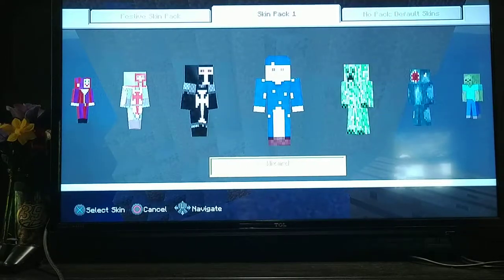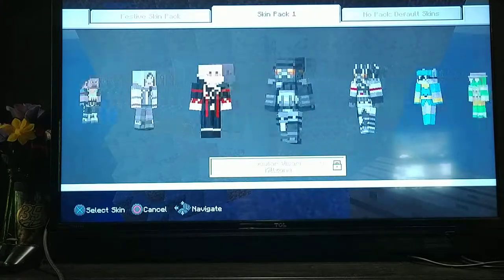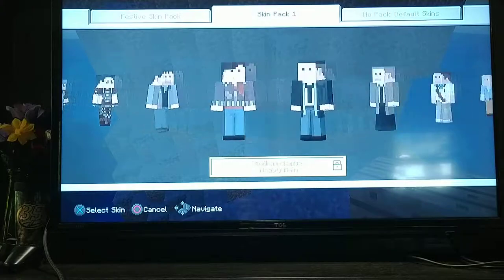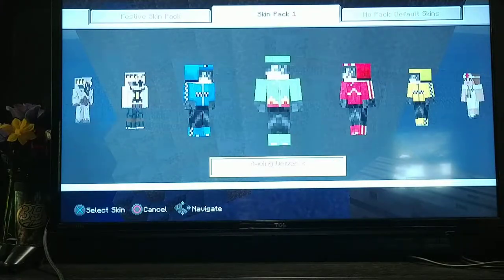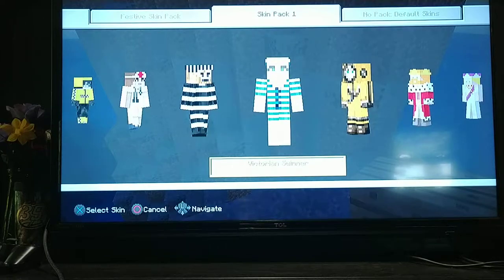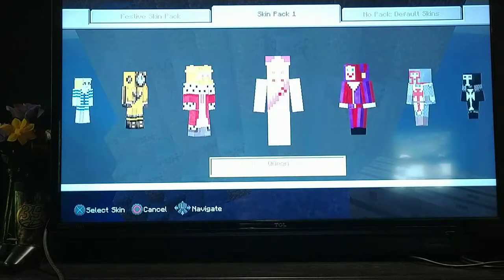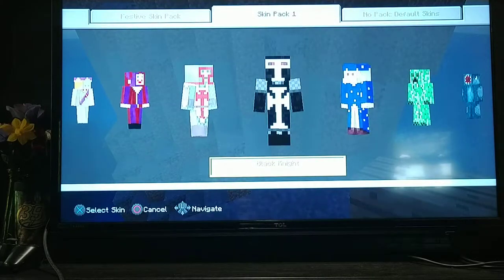Next one: Knight Templar, Black Knight, Wizard. Racing car driver — one, two, three, four. Nurse, prisoner, Victorian swimmer, deep sea diver, queen, jester, Knight Templar — okay, we just went through that.